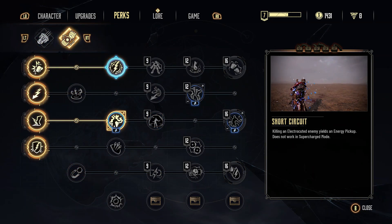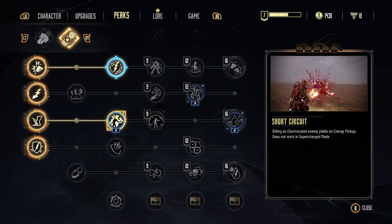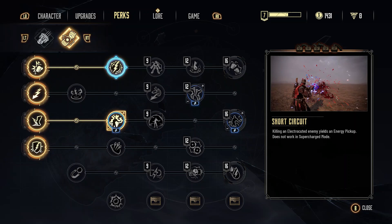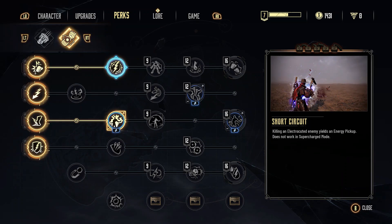On the first row, Short Circuit: killing an electrocuted enemy yields an energy pickup. We're going to be trying to get into that supercharged state. Being able to do this is just game-changing — you're going to drag them towards you, finish them off with the boomstick or go in with your big punches doing the electrocute after you've gone in with your zapper. Or if you want energy, you can punch them up in the air and finish them off that way. There are a lot of ways to get your energy back.